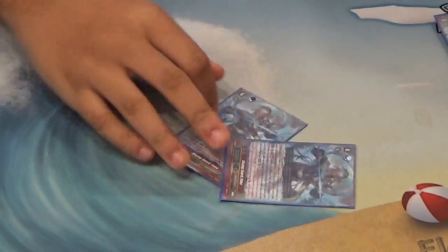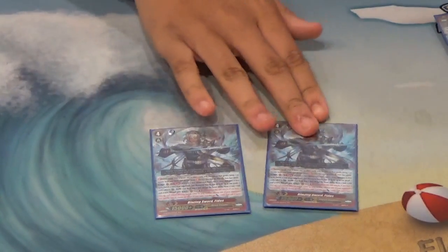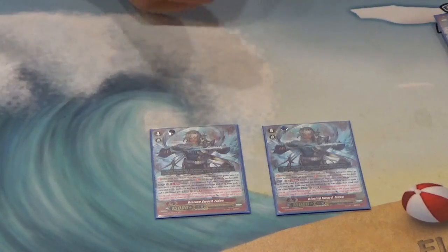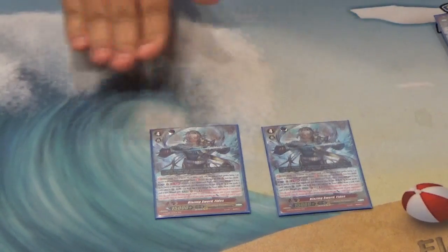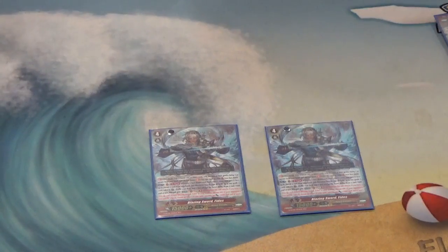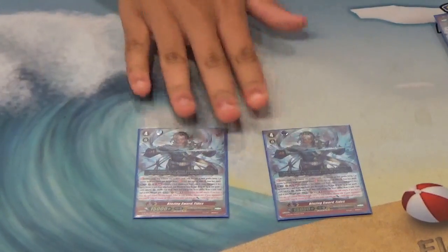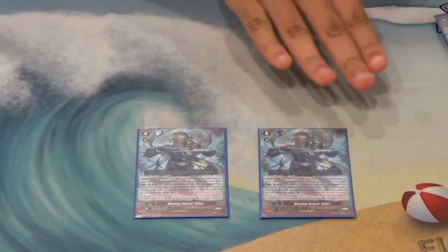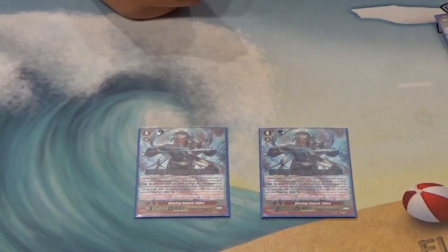Then we run two Fetus. His skill is pretty awesome and counter blast free: you choose a G unit in your G Zone and flip it face up. Generally you'll choose another Fetus, or if your opponent is at grade 3 and you already have one face up, you can flip up the Super Deity. He lets you call a grade 2, and if it has Brave you get to draw a card. He also has a GB3 skill: when he swings, you can choose two of your units and they gain 5,000 power — free power for one of your columns — and you get to retire one of your opponent's rear guards, adding a control element to Royal Paladin.